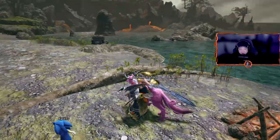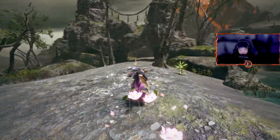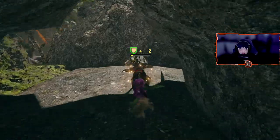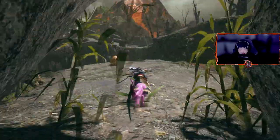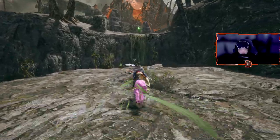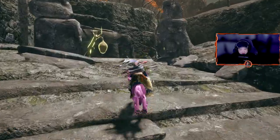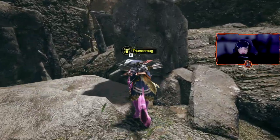Last but not least, we have the Lava Caverns. You go straight from camp, through this tunnel, through this little gap, and we're going to go up this wall until you see the two pillars. On the right pillar, you will see our next thunder bug.